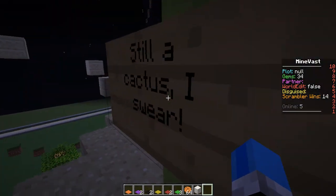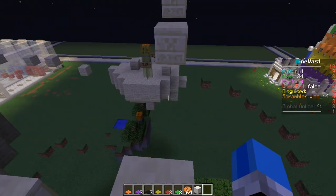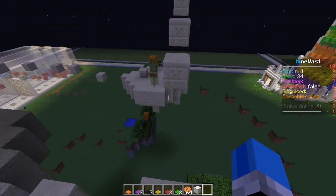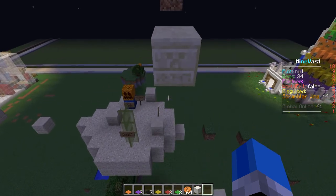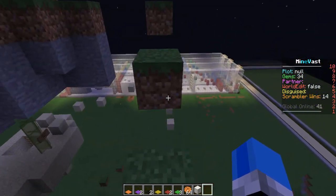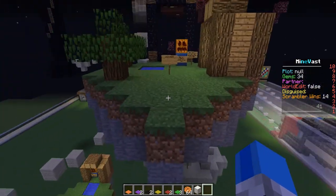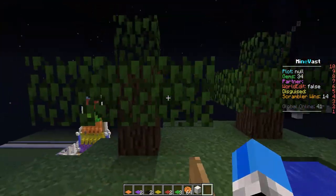And here we have still a cactus - I swear, I'm being serious, guys. That is a legit-looking cactus. And magically, because we've left the sandy island, we've gone back to dirt, because we're about to enter the nether. Checkpoint. The man created a portal to the nether, and now his island would never be the same again.